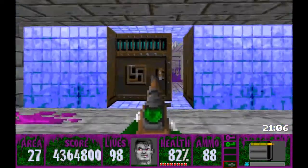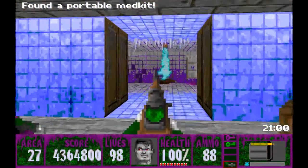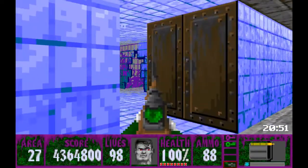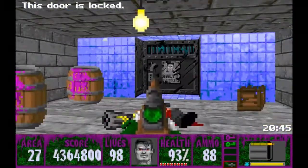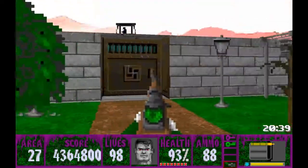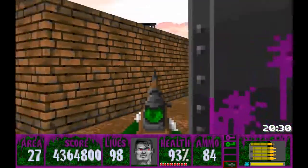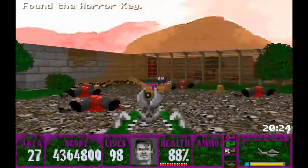Inside here we don't really need to go into any of these rooms. I think there's like a rifle in this one - they're all connected too, so if you go in there you can actually run right through, there's like holes in the wall. I'm just gonna grab that warm coat and get out. Now we open this - we need the horror key, of course. We get that, quickly cut through, and here's the horror key.